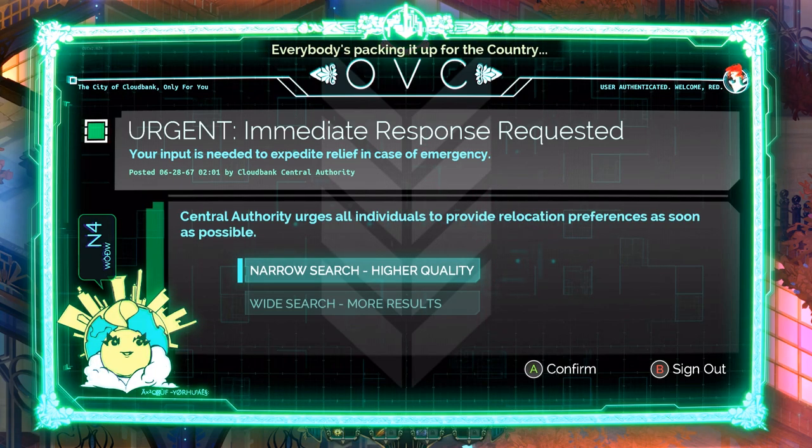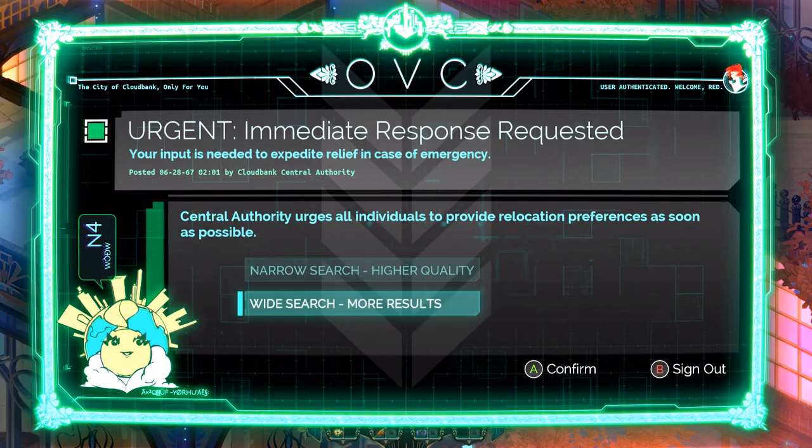Urgent — immediate response requested. Your input is needed to expedite relief in case of emergency. I will disclose central authorities. Urge all individuals to protect — relocation preferences. Do I go narrow search for higher quality or wide search for more results? Maybe a wide search. There's the housing market stuff when 66% of the city is completely destroyed — they're deciding how to have them search for people.